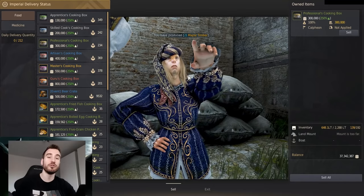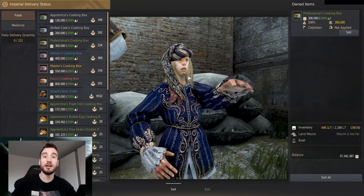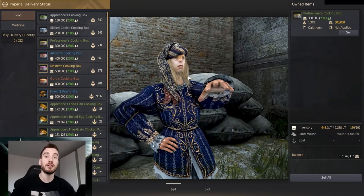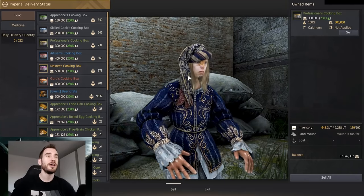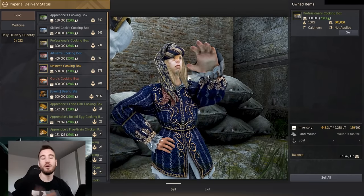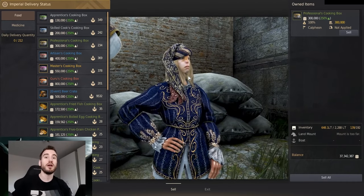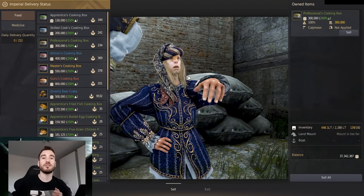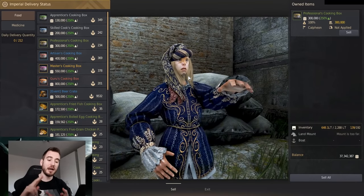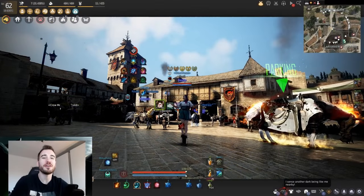At Guru you can literally just buy Valencia meals, Balenos meals, Mediah meals — whatever the cooking calculator recommends. I'll link the cooking calculator in the comments; it'll do all the profit calculations and tell you which meals are best right now. Any of the boxes will give you great profits, but I'd focus on Serendia, Mediah, Valencia, or Balenos meals to turn in at Guru.